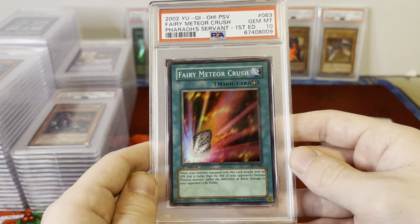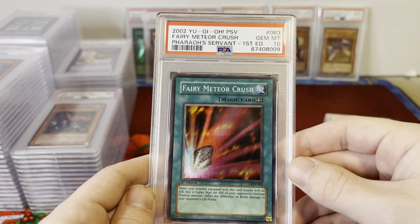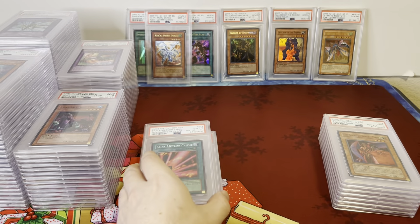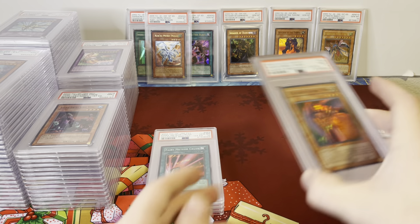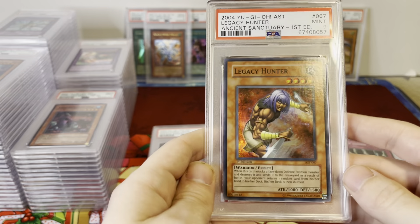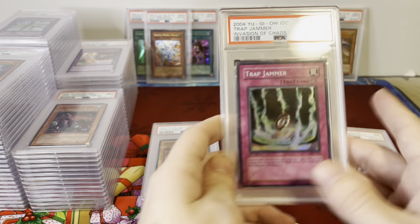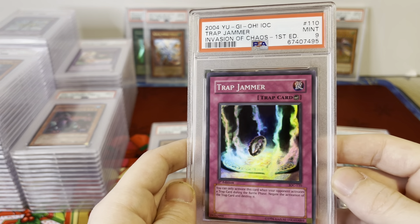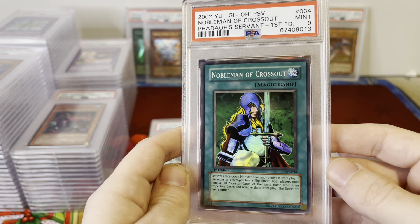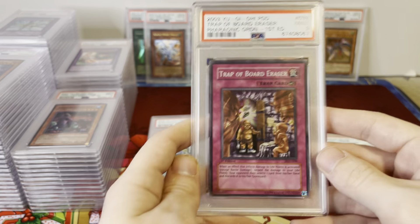Here's a big one — Fairy Meteor Crush PSA 10, Gem Mint, Pharaoh's Servant First Edition. This one was really popular when I had it listed; got a lot of people offering on that. Agent of Force Mars, Ancient Sanctuary First Edition, PSA 9. Another AST PSA 9, Legacy Hunter. Noblemen of Crossout, Pharaoh's Servant First Edition, Gem Mint. And Trap of Board Eraser, PSA 9, Pharaonic Guardian.